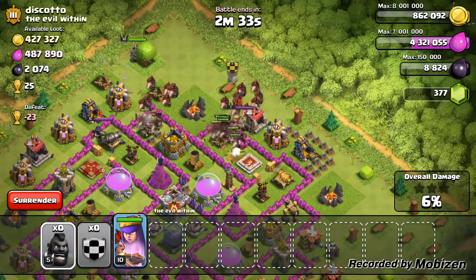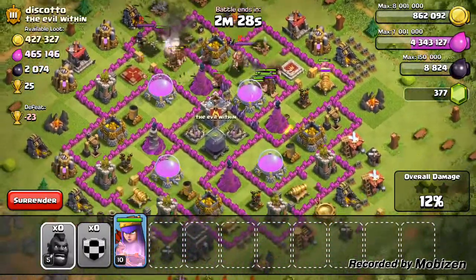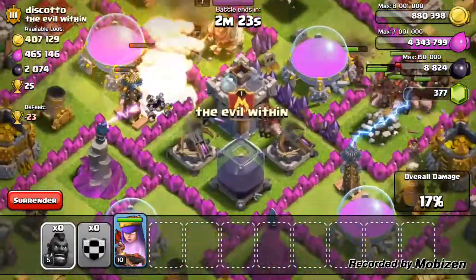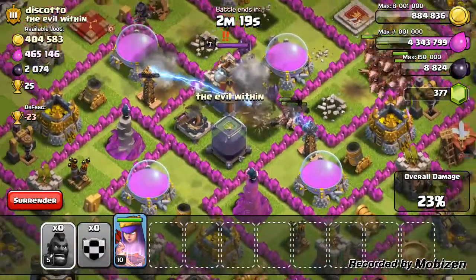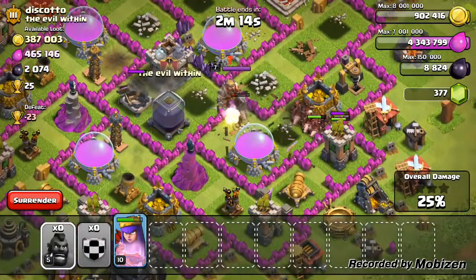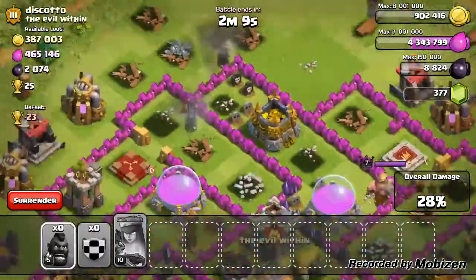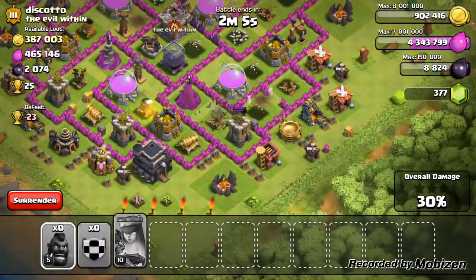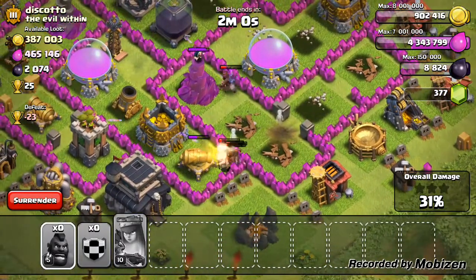The spells could go to my walls, but as you can see one giant bomb absolutely vaporizes about 20 hog riders. Now all I have left is about 17, and it's not even a quarter of the base done. I forgot to use my queen's ability — I was quite frustrated when attacking this — and yeah, there are literally like five hogs left, all low health, no heal spells.